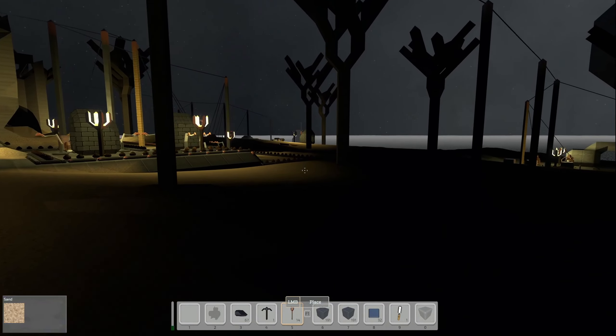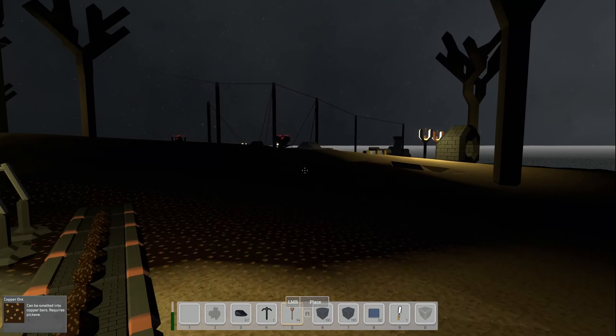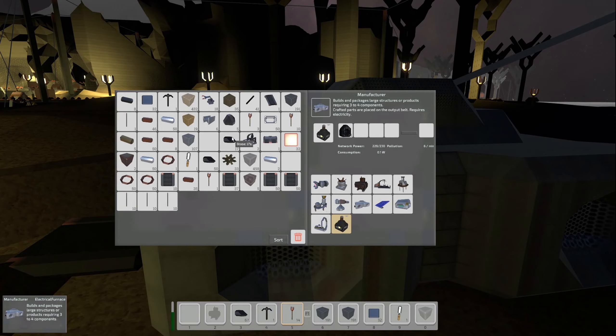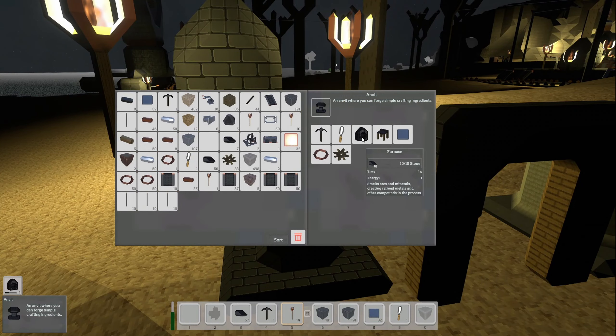We got enough for one more electric furnace, let's go build it. We have kind of our manufacturer machine way over here — this is our manual crafting area we've got set up. I could stand to throw another torch down. I can see I need another stone furnace, so let's craft that up.